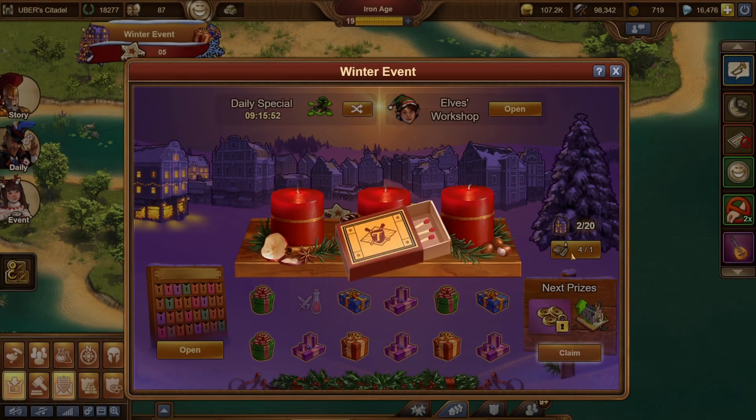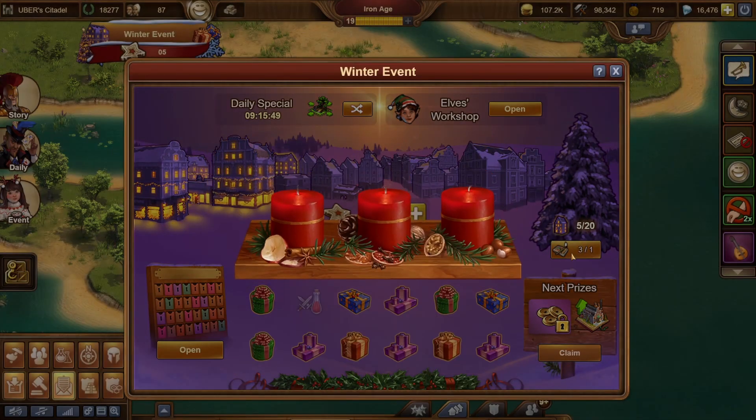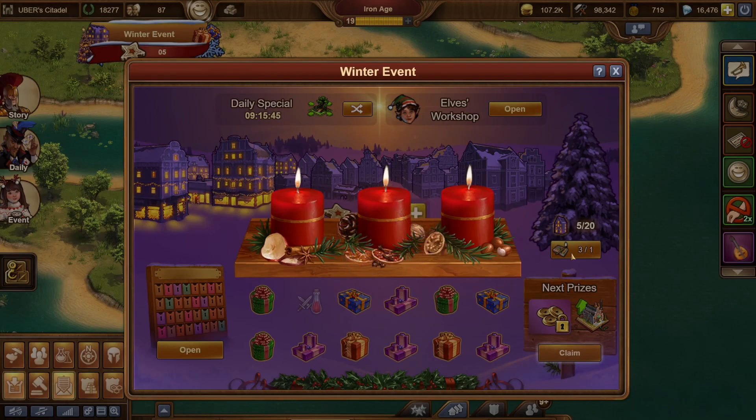For every prize you open, you'll receive a match that can light between 1 and 3 houses, and for every 20 houses you'll receive the next grand prize. Whatever you do, don't forget to spend your matches, otherwise you will miss out on the grand prizes.